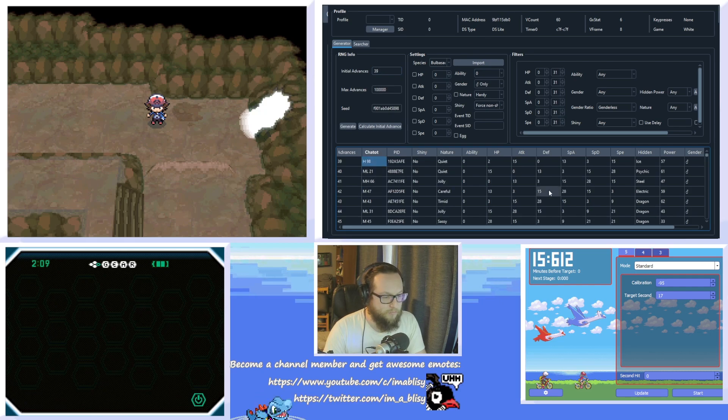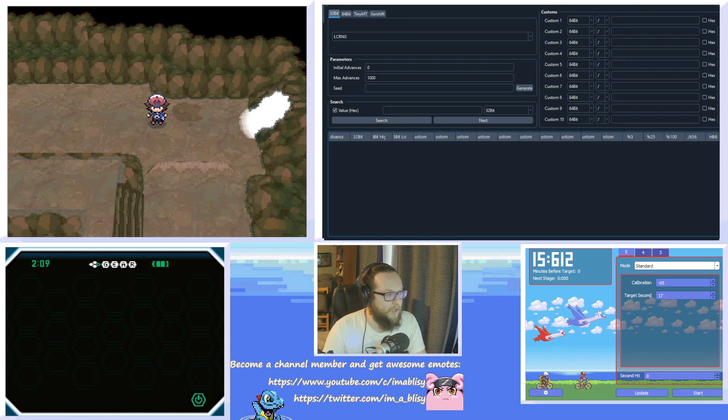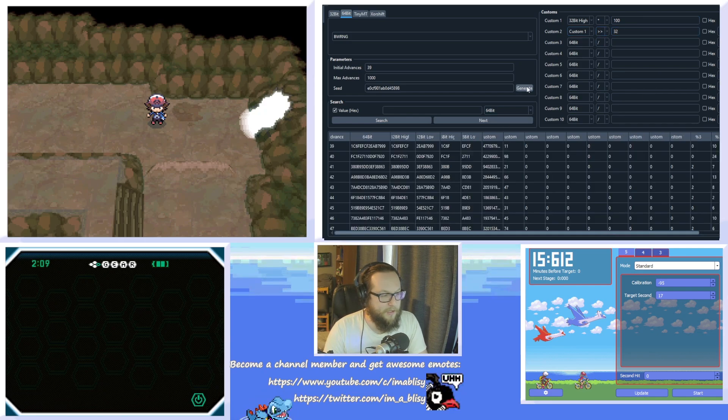Once that's done, open the researcher. You do that by going to the main window of Pokefinder and clicking Tools, then Researcher. Once you're in here, go to the 64-bit tab and paste your seed in the seed box. Set initial advances to whatever they were when you did calculate initial advances — mine was 39, yours will likely be different. Then in custom one, set that to 32-bit high times 100. For custom two, set it to custom one bit shifted by 32, then hit generate.